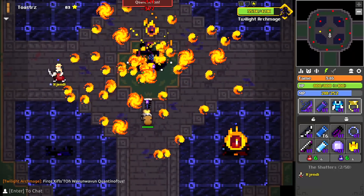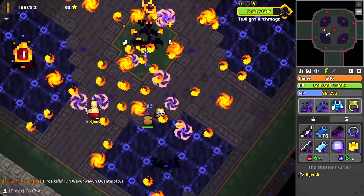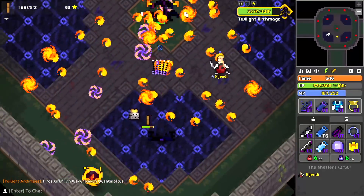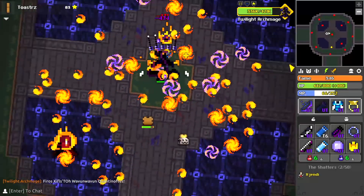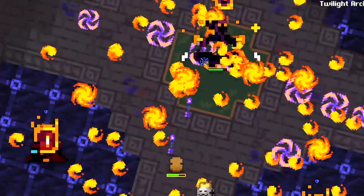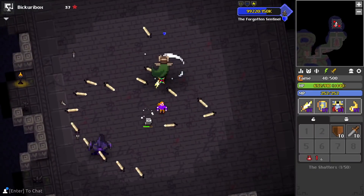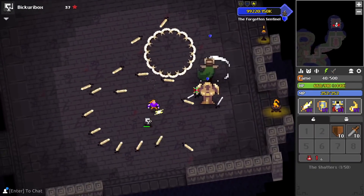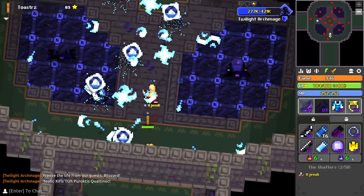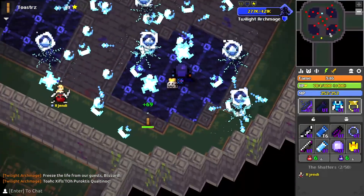Now let's talk about the fight itself, the attacks you'll see, and maybe some early strategies on how to get out alive. I imagine another testing session will be open to the public in the near future for us to get some practice in before risking everything, but there's no guarantee on when or if that will happen. If there's one thing that has remained constant from old to new Archmage, it's that he stays in the middle for the entire fight. It's a very stark contrast to the Forgotten Sentinel, who is much more interested in taking you on personally, leaping and spinning all over the place.